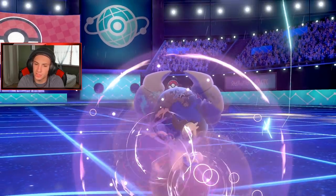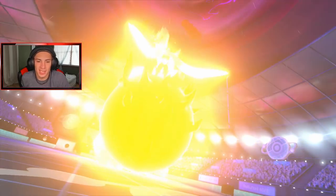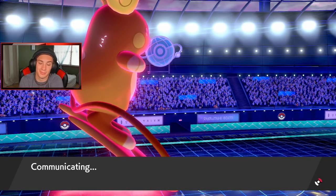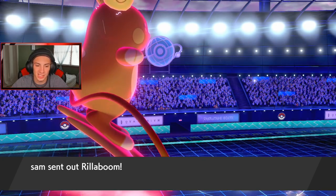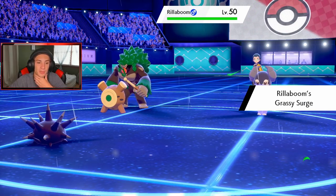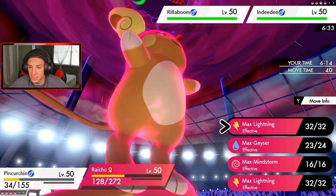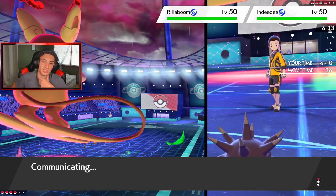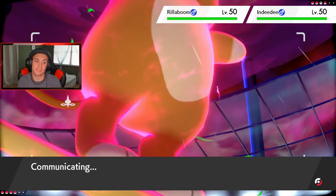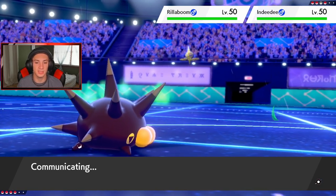Expanding Force over on Pinchurchin — eat it up buddy, just fine. Rising Voltage might KO here — I love you Pinchurchin, coming up big! I might go Sucker Punch to get damage off before Pinchurchin leaves — he's on 34 HP. He brings in Rillaboom — saw that coming all day. Raichu will outspeed here. He goes into Grassy Glide on Pinchurchin — I'd rather change up the terrain, so Sucker Punch over on you, and then send the Max Lightning over on Indeedee. Rillaboom doesn't have Dynamax here.